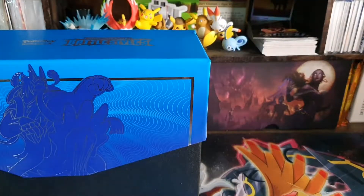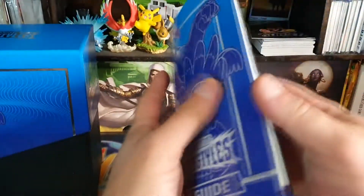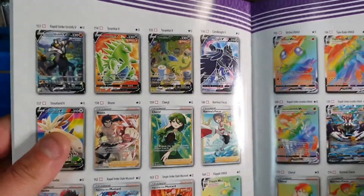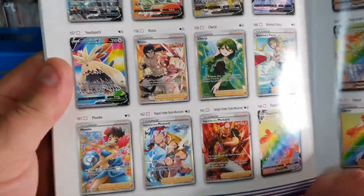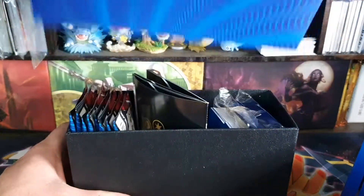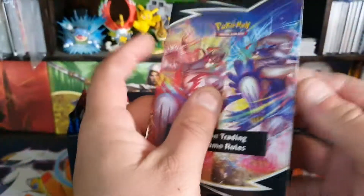We get the complimentary book. Now there are a few full arts I would like to get. I would like to get the Secret Rare Shiny Octillery, then there's a Tyranitar Full Art alternate art. There's a few alternate arts. We wouldn't mind getting Cheryl or Phoebe — female trainers usually go up in value over time. There are just a lot of simps out there or something. But we do love collecting our fly trainers.